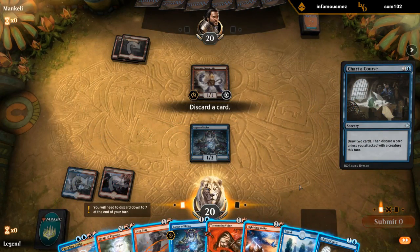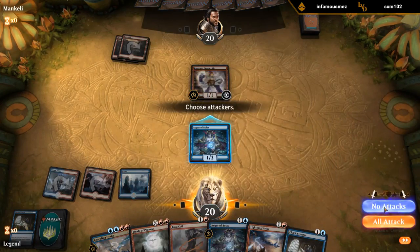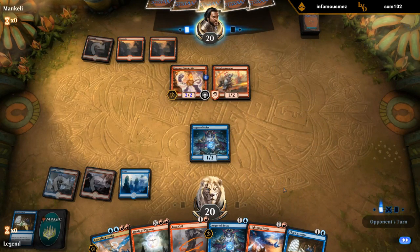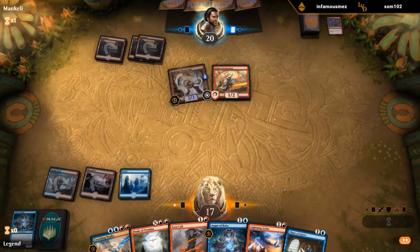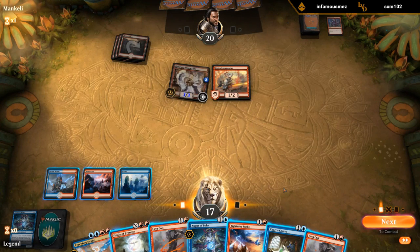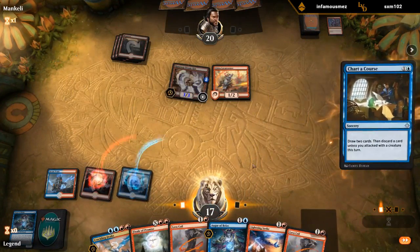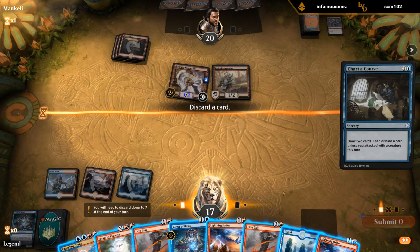What do we discard? Could be the Tormenting Voice — I kind of like all our other cards. Play a land, say go. I'm fine if the Augur dies if it soaks up a burn spell or some damage — that's totally fine. Since we have the Lava Coil, we can still kill the Steamkin even if it gets up to a 4/4. I'll take three. Now we'd again like to hit our land drop. It's risky if we Chart a Course and miss on a land because then the Steamkin is going to go insane next turn. High risk, high reward — I think I'm going to go for it.